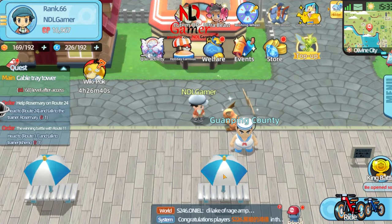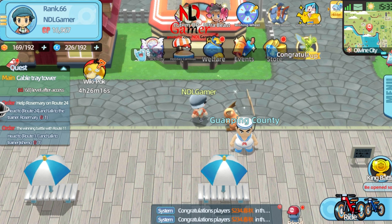Hey everyone, welcome back to NDL Jamer. Today we've got something truly special lined up for all you Pokemon fans. If you're looking to capture the rarest UR Pokemon in the Johto region, you won't want to miss this. From the legendary beasts hiding in the Burn Tower to the mighty Lugia, and even some secret spots for shiny Pokemon, I've got all the insider tips you need. Ready to discover the ultimate powerhouses for your team? Let's dive in and unlock these legendary treasures together.